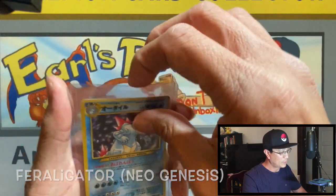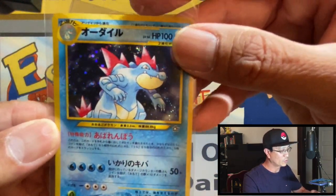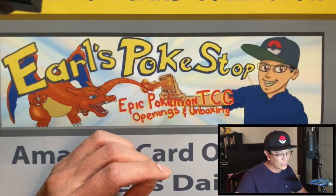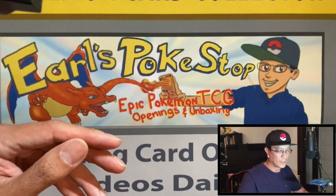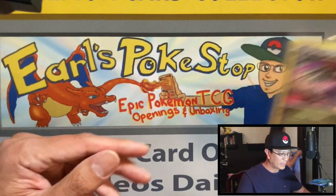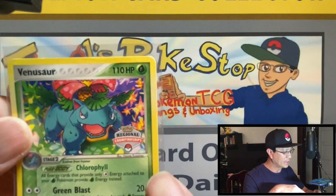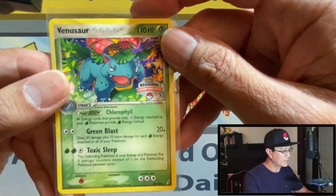Next up, this looks like a crocodile holographic card and it looks vintage to me. Look at the back — that's how you know it's vintage, probably from the late '90s. I hadn't even started collecting Pokemon cards back then! We got a Salamence reverse holo, then a Salamence GX — cool card. Next, a Dragonite holographic card. Then we got a Venusaur — look at that stamp right there, it says 'Regional Championships.' That's pretty rare, I gotta look this one up on eBay.